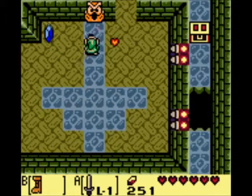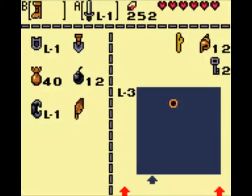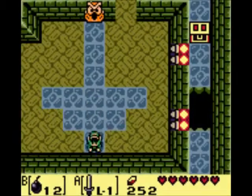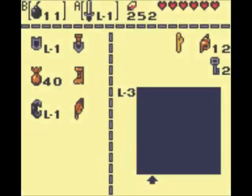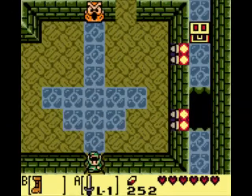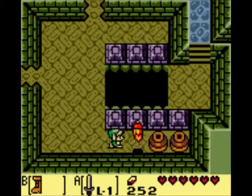Take these guys out before heading up there. I wonder what we're supposed to do. You place your bomb right there and it blows up a secret passage. Let's equip the Pegasus Boots — I'm going to be using them a lot in this walkthrough.